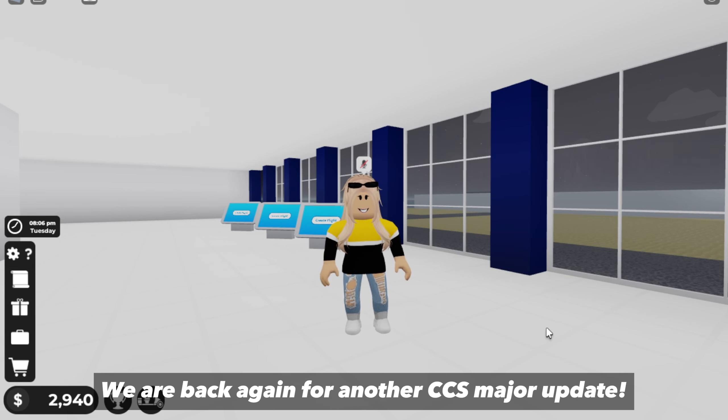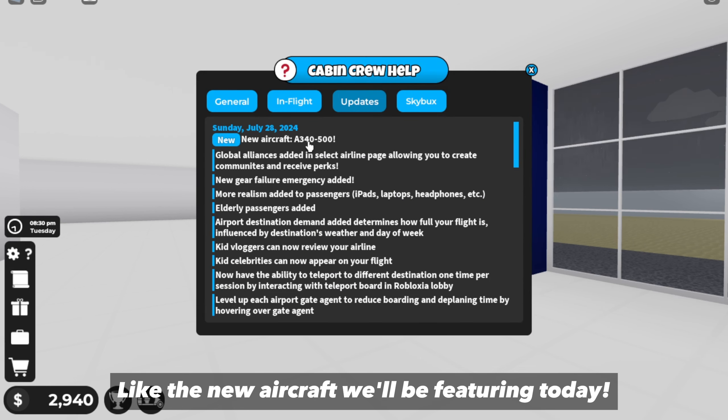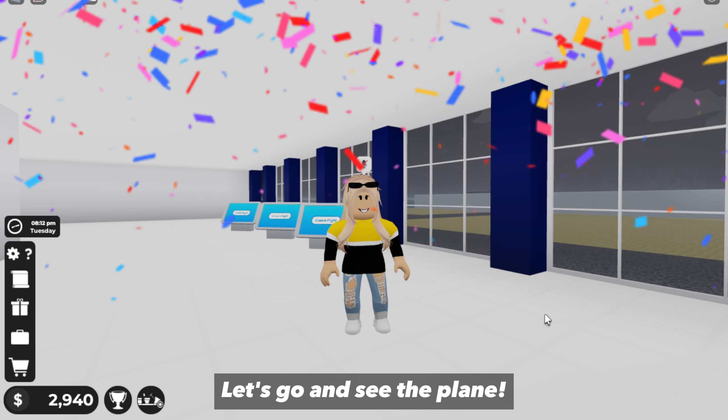Hello there everyone! We are back again for another CCS Major update, which includes a lot of cool stuff, like the new aircraft we'll be featuring today — the all-new A345. Let's go and see the plane!